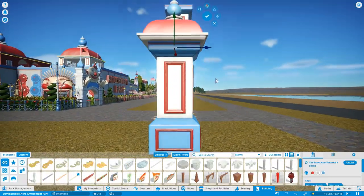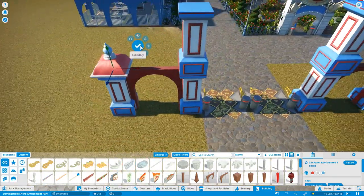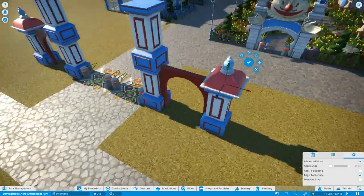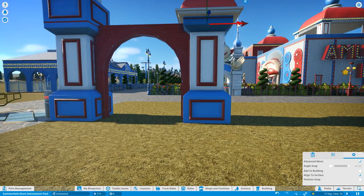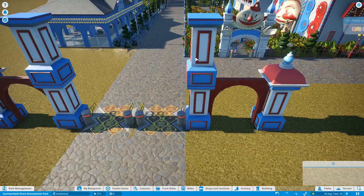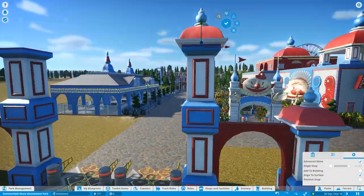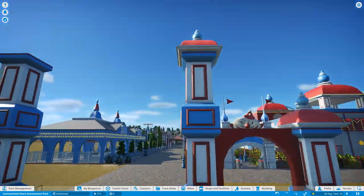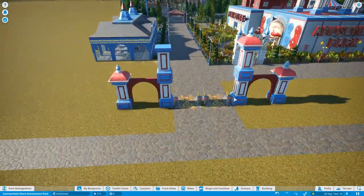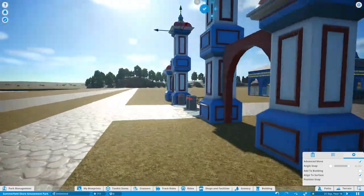The flat rides are going on the square plaza area that I've built out the front of the ghost train, and also putting in the other entrance, which is going to be the same as this one. I'll create a blueprint for it so I can put it in different areas. It's all coming together really nicely - pleased with how much it's progressed in so few episodes, and a few more flat rides going in.